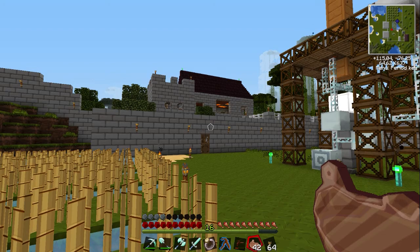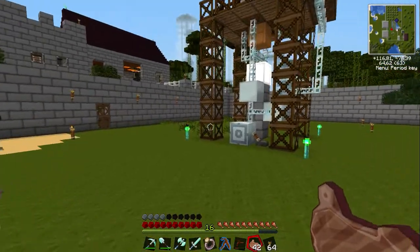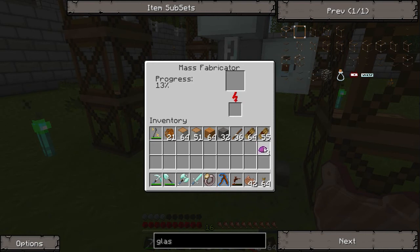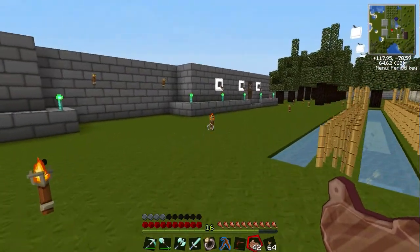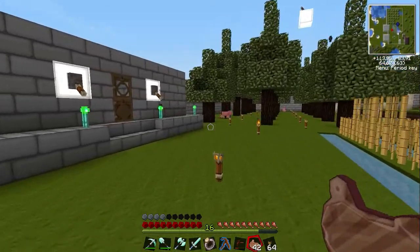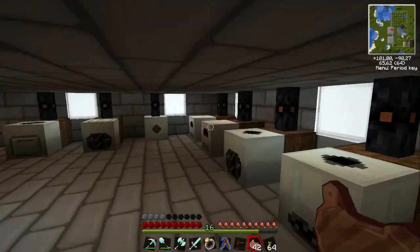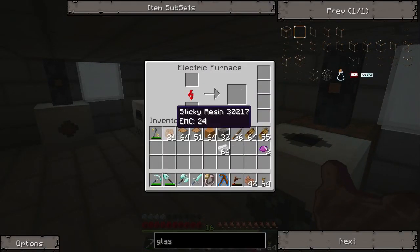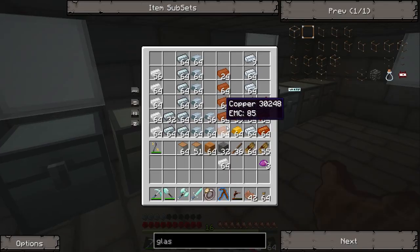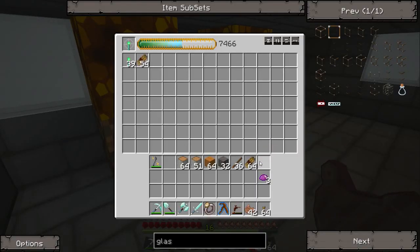Hey everyone, the Lone Wolf here, welcome back to our Tekkit server. I just trimmed all our sugar canes — let me see how much EMC matter I have left — three already. I also went and got our sticky resin. I have to say, sticky resin turning into rubber is the major bottleneck in Tekkit so far. All the rest, once you have a condenser, it's pretty damn easy.